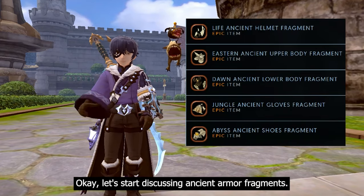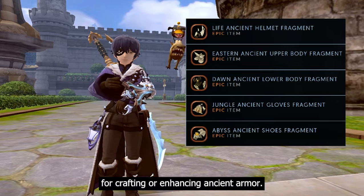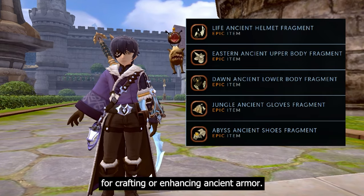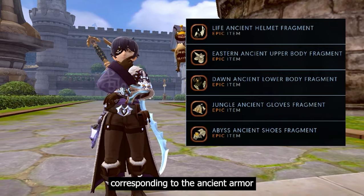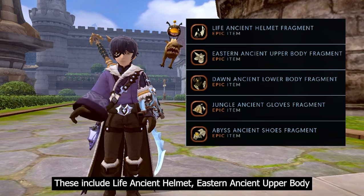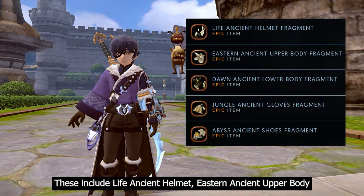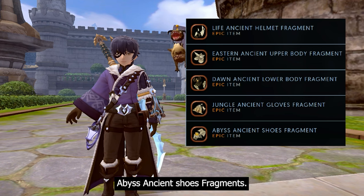Let's start discussing ancient armor fragments. Ancient armor fragments are crucial materials for crafting or enhancing ancient armor. There are five types corresponding to the ancient armor parts: life ancient helmet, eastern ancient upper body, dawn ancient lower body, jungle ancient gloves, and abyss ancient shoes fragments.